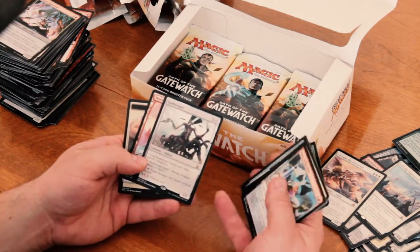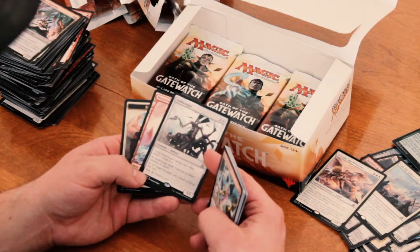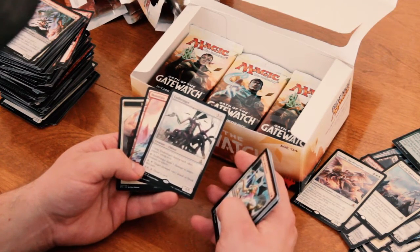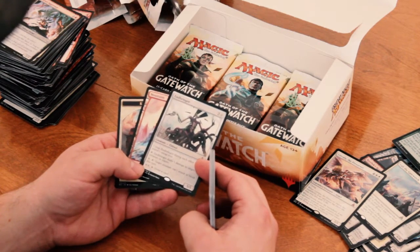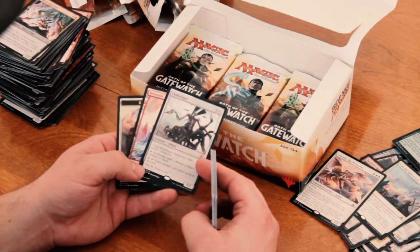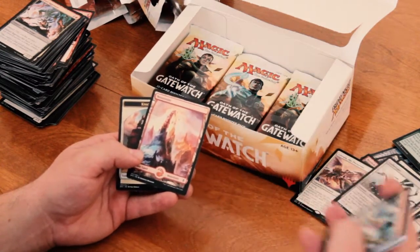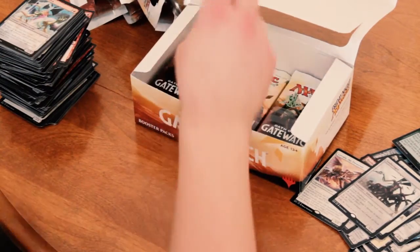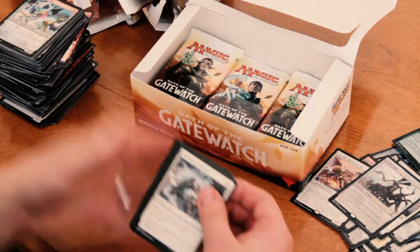Alright, so Endbringer. It's a 5/5 for 6 mana. Untap it during each other player's untap step. Deals 1 damage to target creature or player if you tap it. 1 colorless and tap: target creature can't attack or block this turn. 2 colorless and tap: draw a card. Really cool. You're practically getting an Eldrazi deck ready.